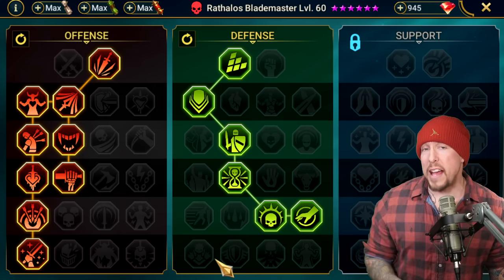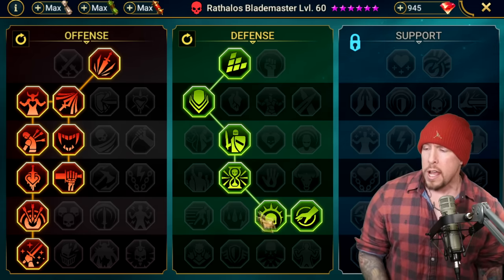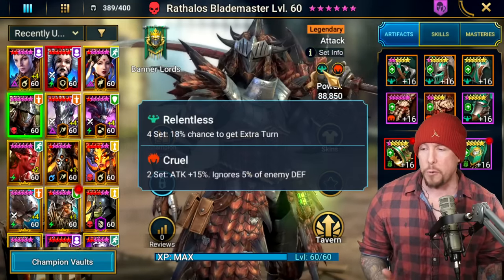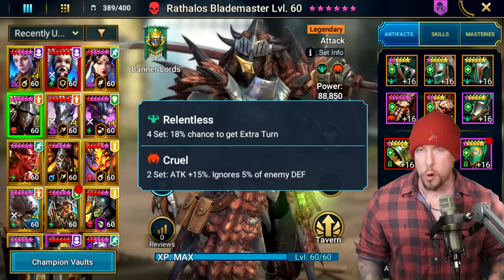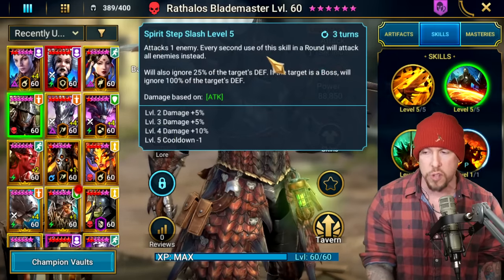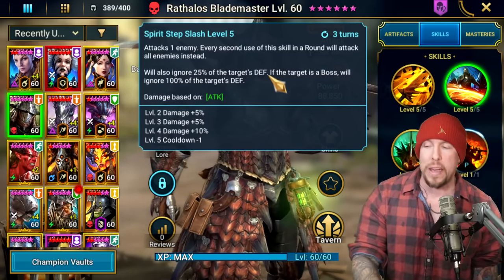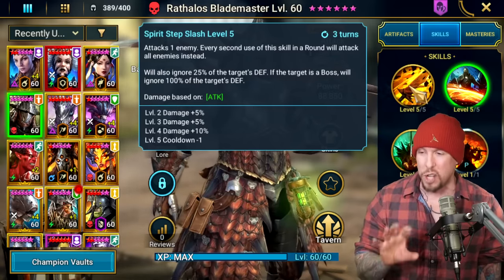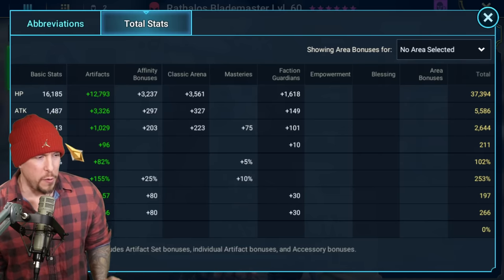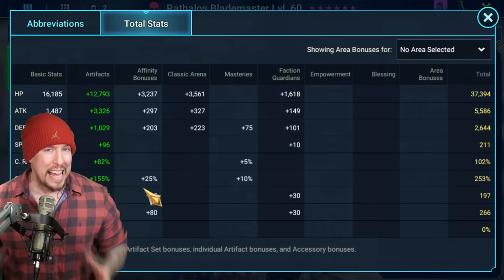Changed up masteries to a general PvE build — War Master, Retribution, and Deterrence are all very valuable on this champion in particular. With Relentless we get more opportunities to take more turns, double-dipping off that extra damage every fifth skill use, and more turns to bring the A2 cooldown down faster for even more AOE attacks with 100% ignore defense. Final stats: 211 Speed, 102% crit rate, 253% crit damage. Also worth noting — 1,013 base defense is nice and tanky for an attack-based champion.